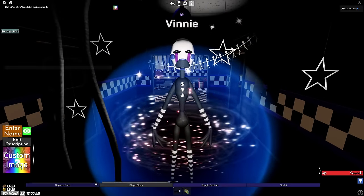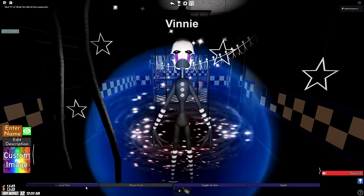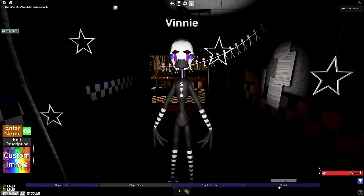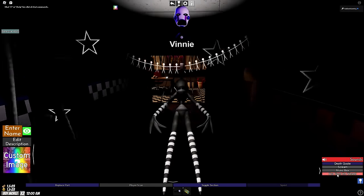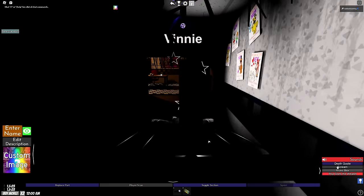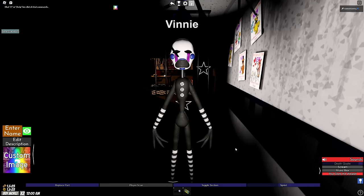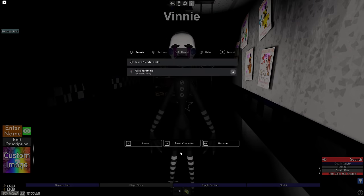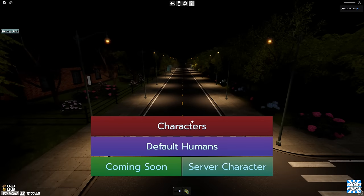Turning on the lights for the next one — we have a replaced parts option, we can add strings all around him, toggle eyes, and sprint. We have Pop Goes the Weasel and a death quote. Vinny, you're too scary — get out of here Vinny.